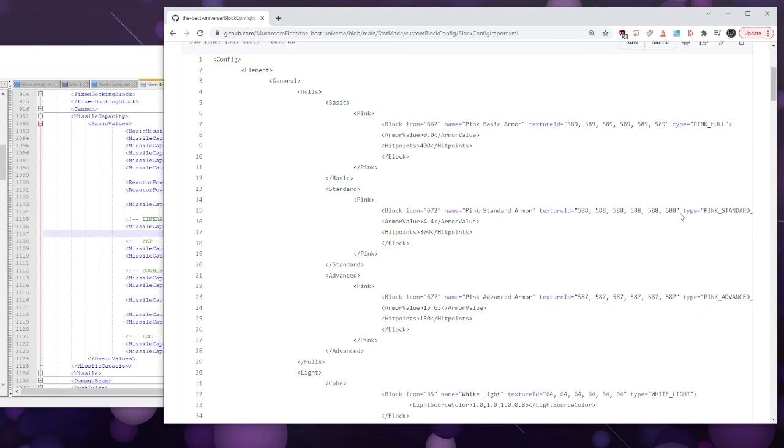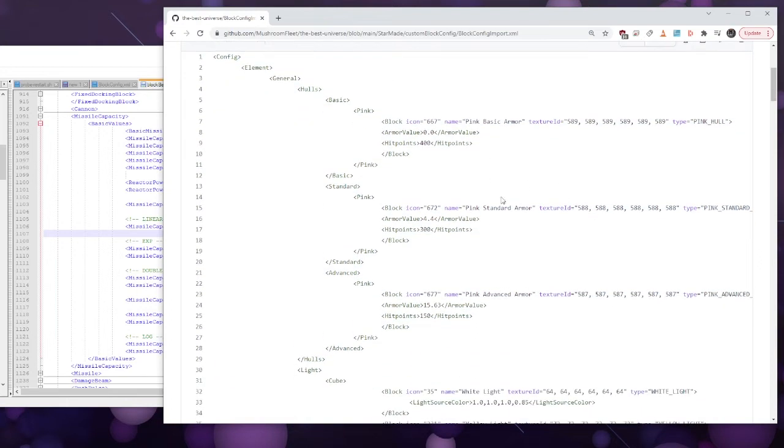We went and fixed those normalized values on our server, and I'm going to show you how it's done as a clear example of how you can change the value for any block in the game. This shows how you would change the armor value and hit points for basic armor, standard armor, and pink armor — but bear in mind this is only pink and only the cube; there may be other lines you have to add. The element structure is: general > holes > basic pink > pink basic standard pink > pink standard advanced pink > pink advanced holes.